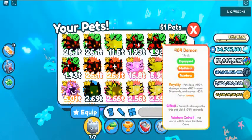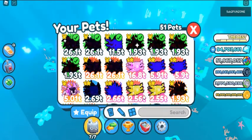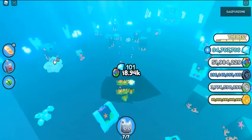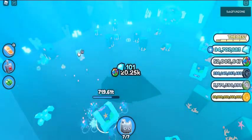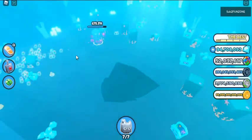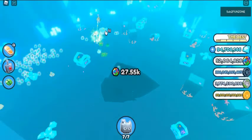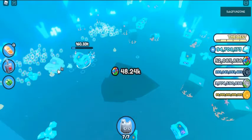Unique Enchantments. There are rarer forms of enchants or abilities known as unique enchants. Due to this, they are typically much better than common enchants. Unlike common enchants, these do not have any levels so far. They can still be enchanted from the enchanting circle in fantasy world. All enchantments stack. Royalty — pet does +100% damage, earns +100% more diamonds, and moves 50% faster: +100% strength, +100% diamonds, +50% speed.